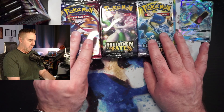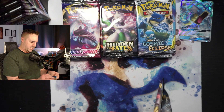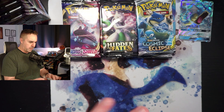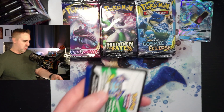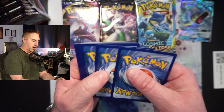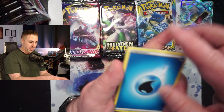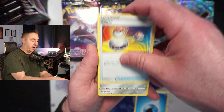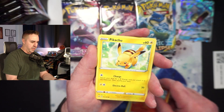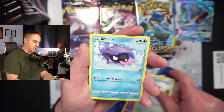So without further ado, let's open one of each of these, then we'll jump into the Hidden Fates. We do have one less Hidden Fates than the others because the 10s only have a few. Let's start off with Sword and Shield today. Our Sword and Shield luck started off really strong, and then went into this massive two to three month slump where we just got absolutely nothing.